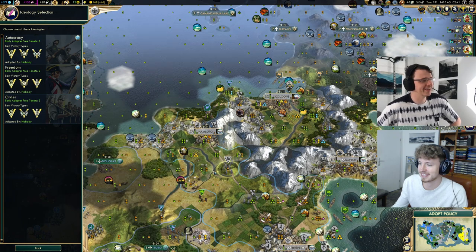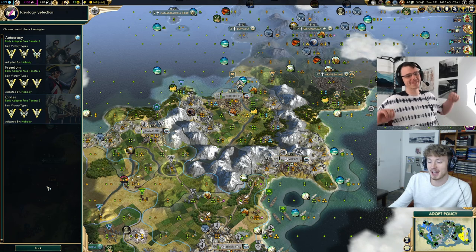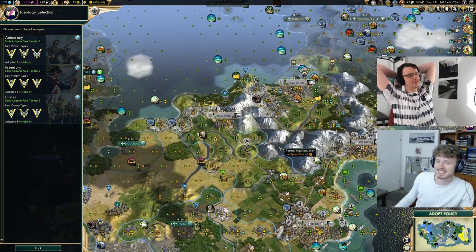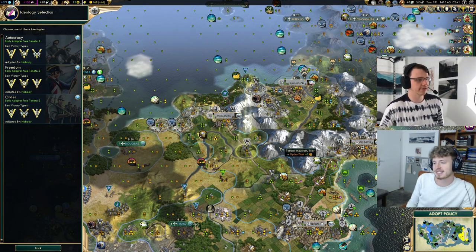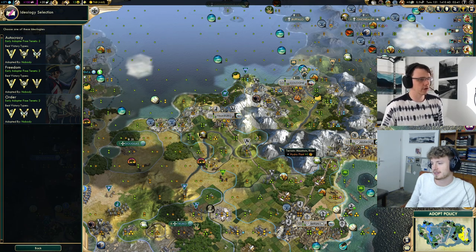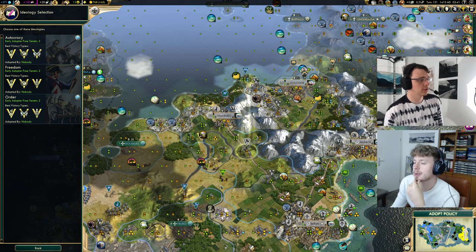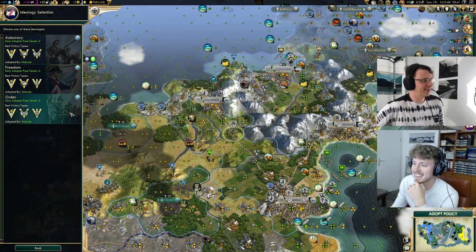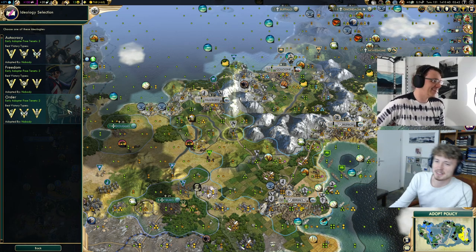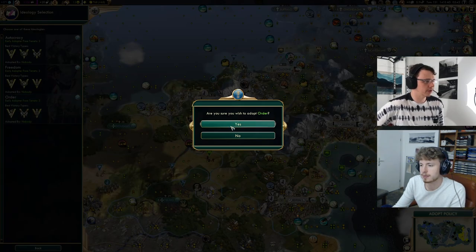Which ideology do we pick? I really want to pick Freedom just for the opportunity of switching, even though that may not be optimal. We're required to get pressured to be able to swap. I think the biggest argument against Freedom is that the excess food is going to do very little for us — we're not going to grow even with an extra four food in our expands and eight food in the capital. It's not going to make a big difference in how much we grow. After all that deliberation — after buying our shrine and temple and all the rest — I think I'm picking Order here.